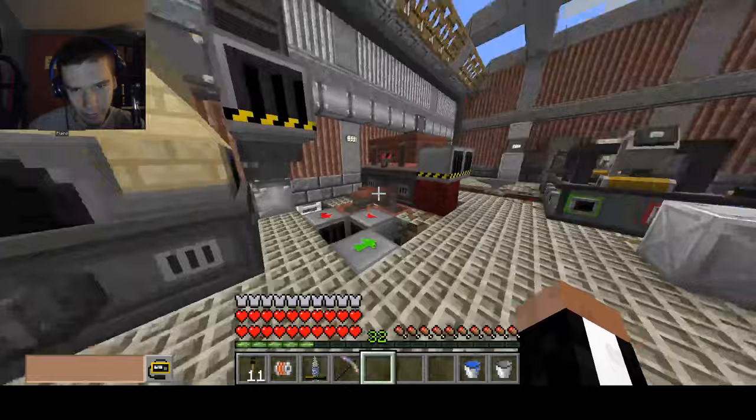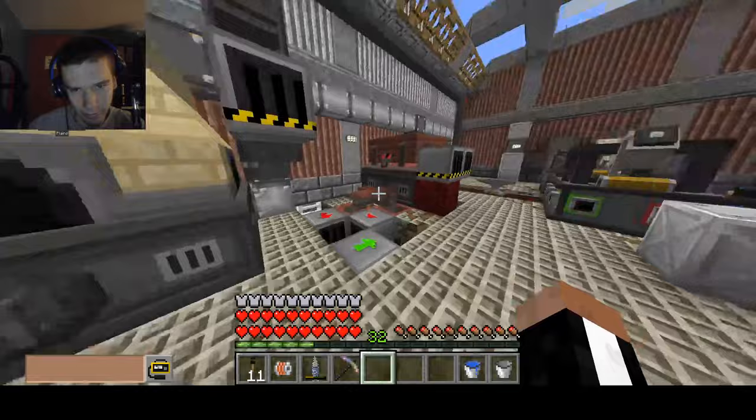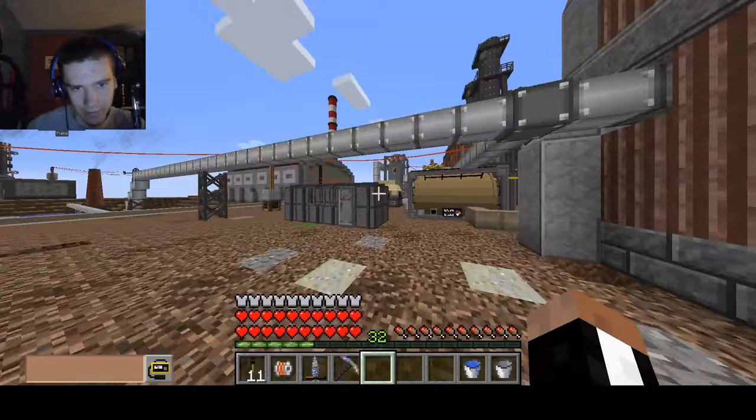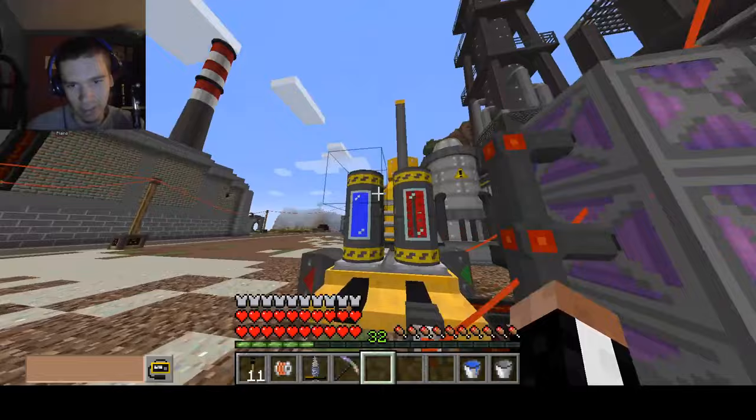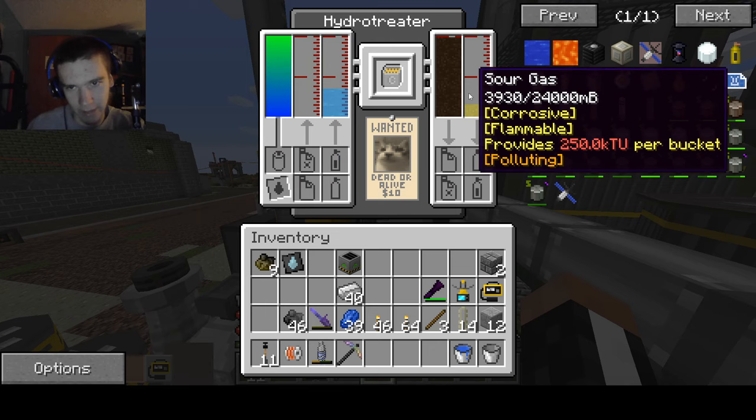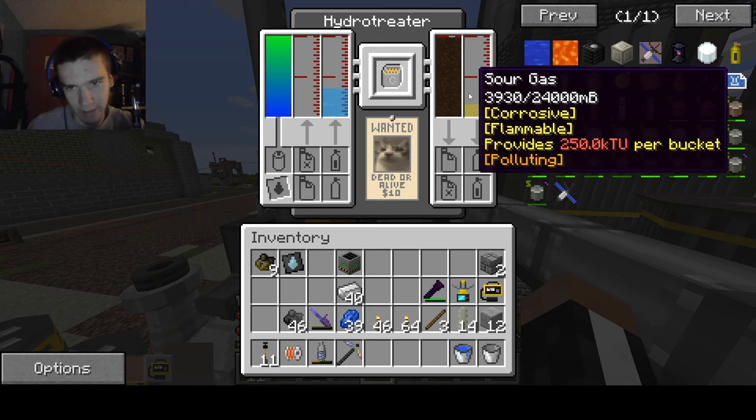How much coal coke do we have — we don't have enough for anything. Anyway, the main thing we're doing today is taking care of the desulfurized oil. I know last time we were running out of steel. I'll let you all guess how many steel crates of steel I currently have in the basement. Next episode I'll tell you how much I got.